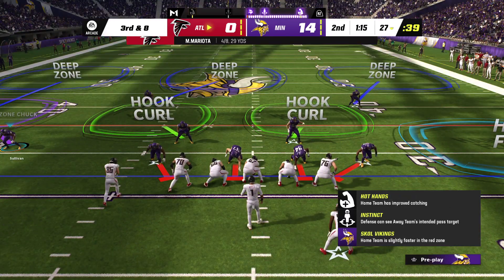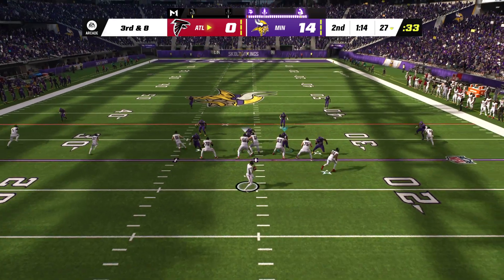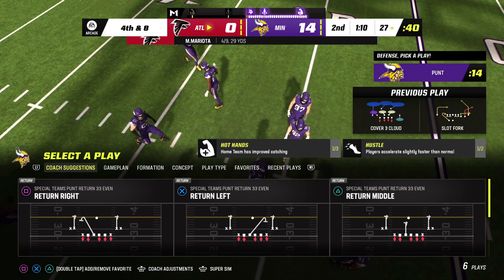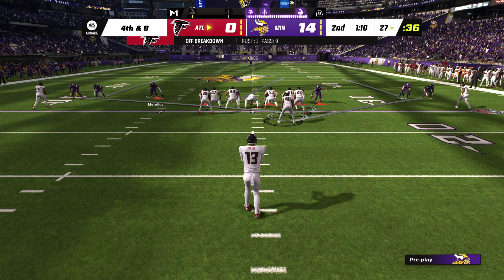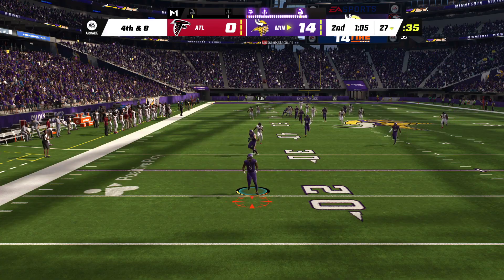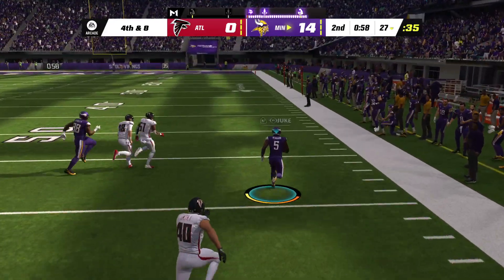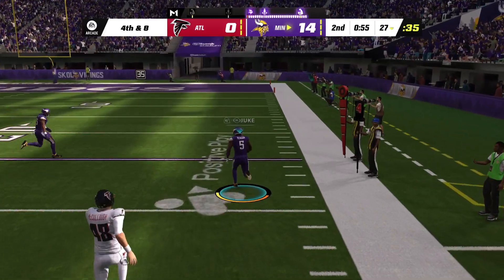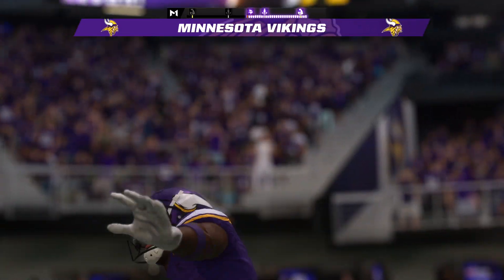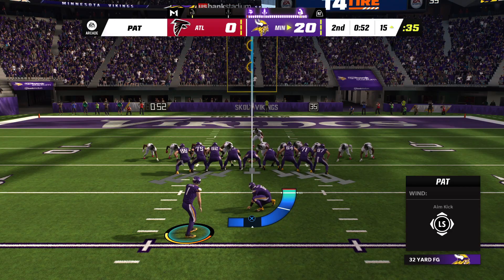A deep ball there on second down, but it'll wind up incomplete. That leaves them staring at a third and eight. Mariota — able to catch it on the left sideline, but they're going to run him out of bounds. The incompletion brings up fourth down — they're forced to punt. And this is returnable for Rager. Now off to the races down the right side — Touchdown, Vikings! That'll go down as an 84-yard punt return, and the Vikings extend their lead in the final minute of the half.